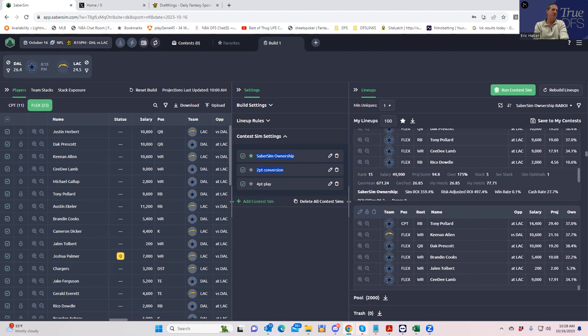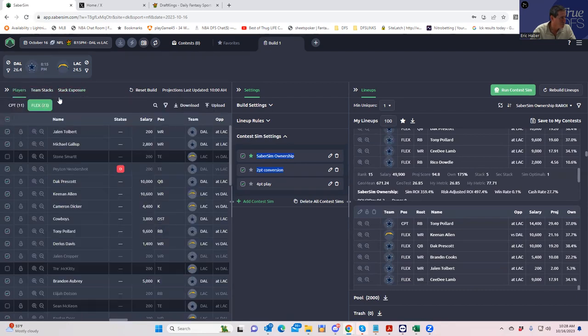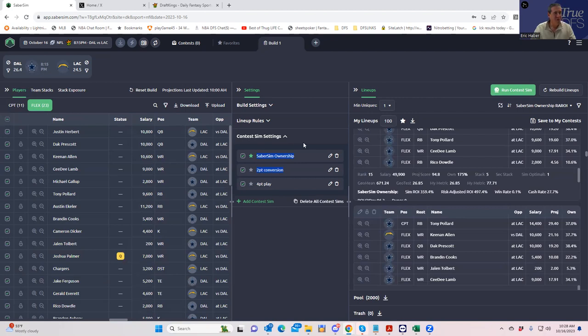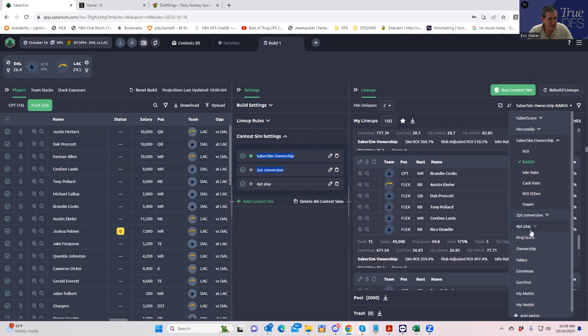Looking at these results, there's very little money left on the table, and lineups that look like this are just not winning a million dollars. You could put all these in and probably be in good shape — you put Jalen Tolbert in, you get a little different; you put Deuce Vaughn and you get a little different; Darius Davis — I see what they're doing here. We're at least putting one different player in every lineup.